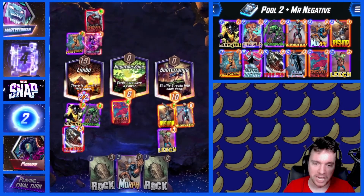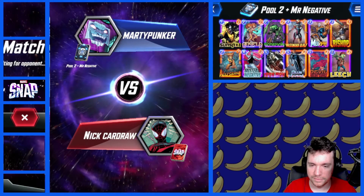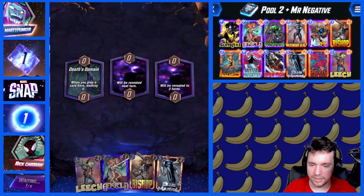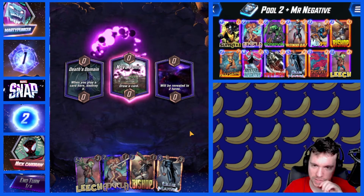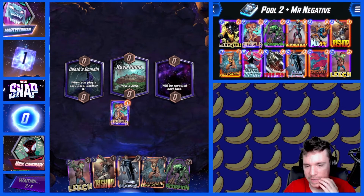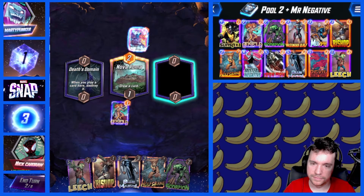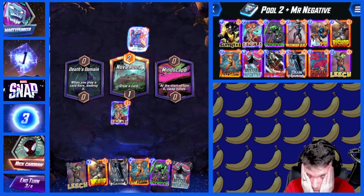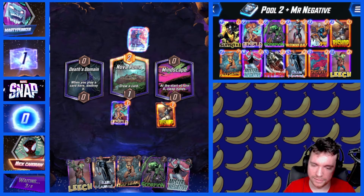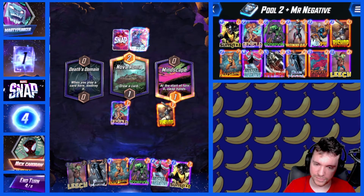Just a straight bluff. Got it. Sure thing, boss. Play a card here. Destroy it. Draw a card. Mr. Negative? Well, Leech is bad when Minescape flips up. A Scorpion, for that matter?